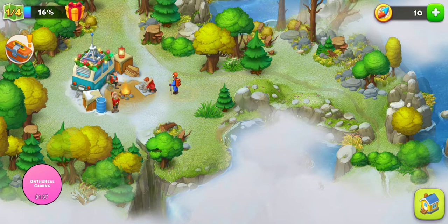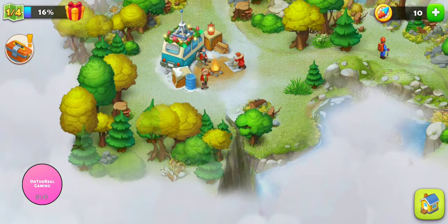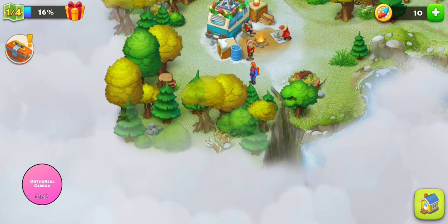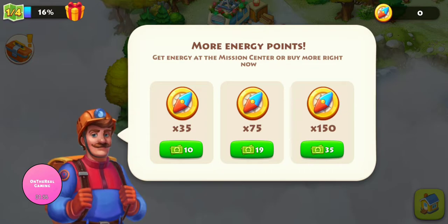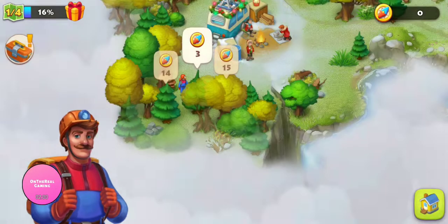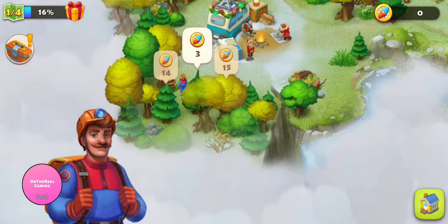If you just tap anywhere on the path, your person goes there. Let's say I wanted to get to this treasure chest — I have to go through these trees and it costs energy points, I guess, is what they're calling it. It says here you get energy at the mission center or you can spend your town bucks, but I'm not doing that.